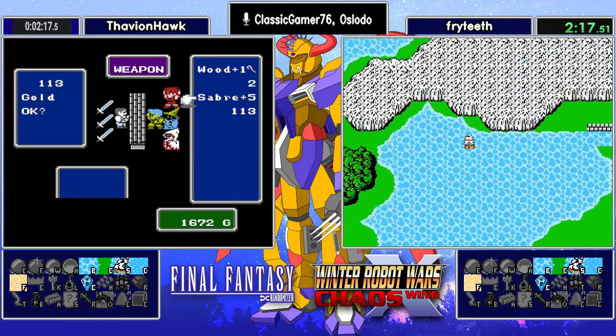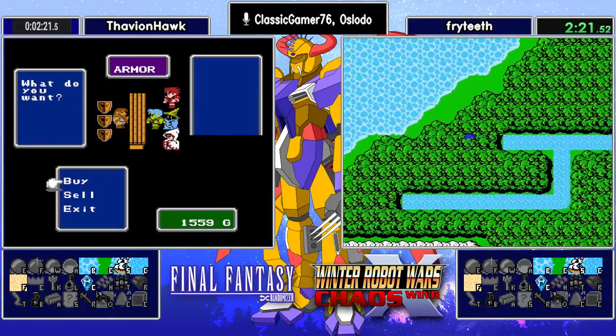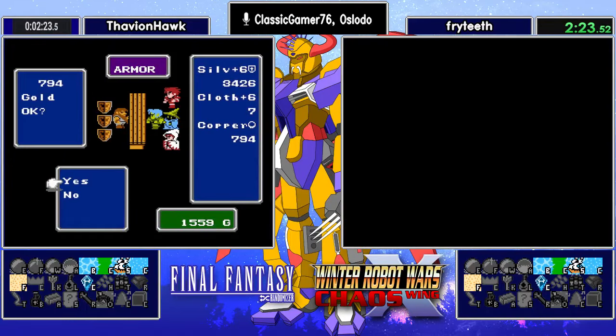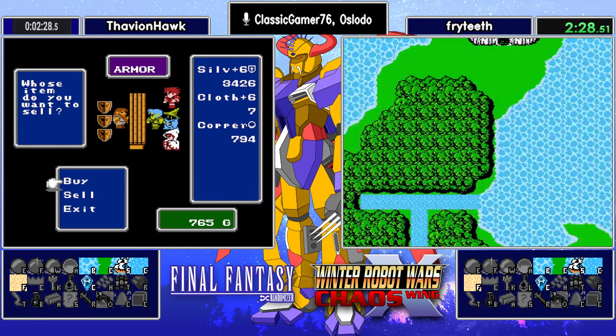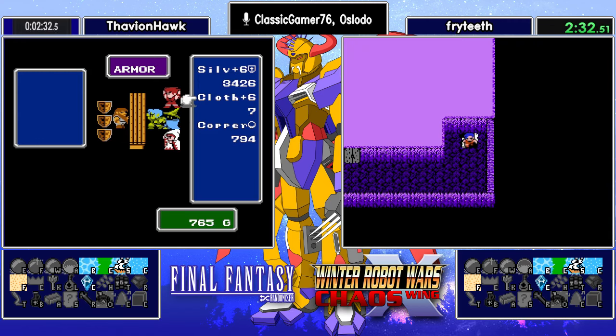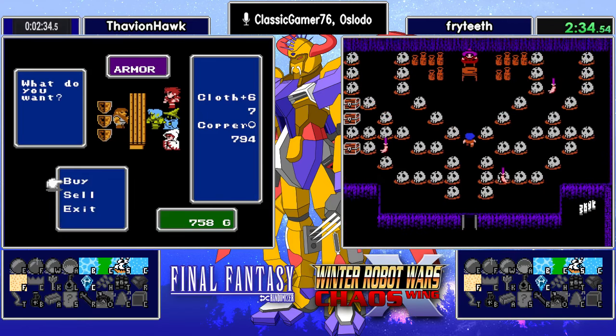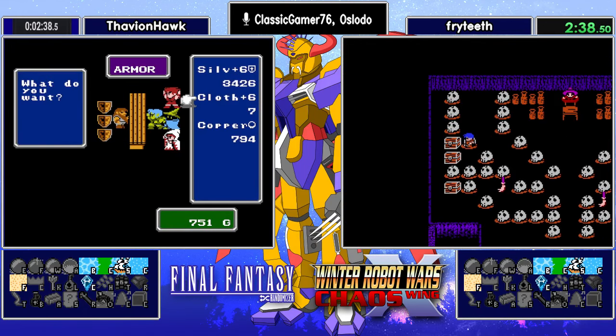Well, Saber plus 5 is not a bad weapon. Fryteeth is already heading up to the town. He's going to check those chests, turn in the crystals, see what that is. We have a couple of incentive items out there: the Vorpal, the X-Cal, the Ribbon. Any of the turn-in fetch quests will give you an incentive item, but it will not give you any of the progress items.